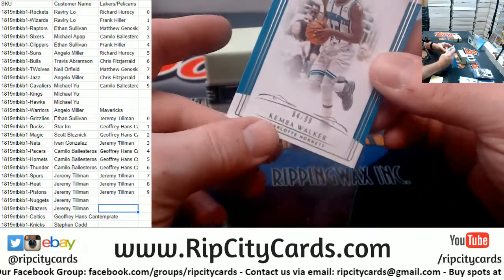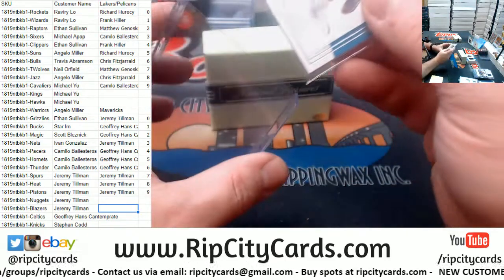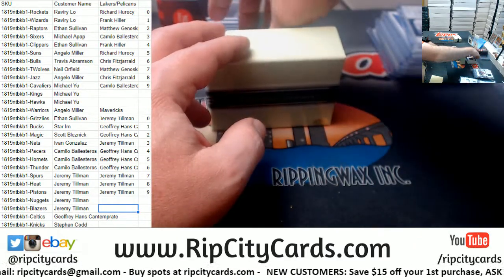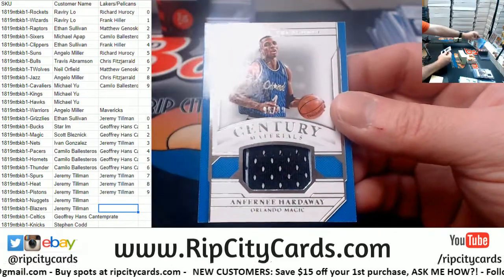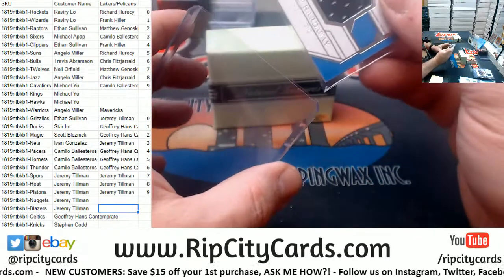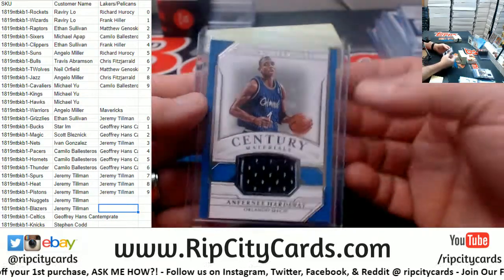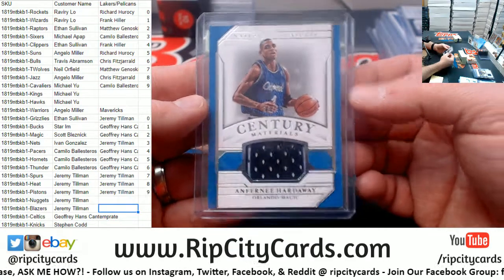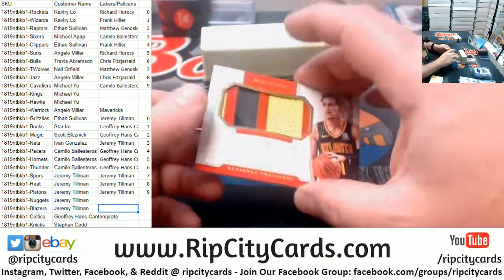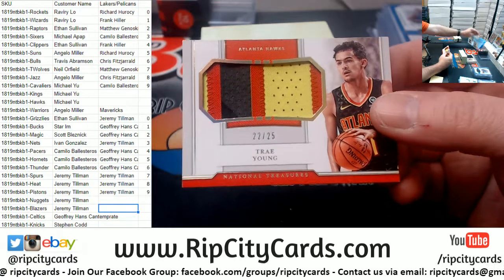Let's talk about Kemba Walker to 99. My boy Penny Hardaway, Orlando Magic, 96 out of 99. Every box turned around and sold in half a second for twenty-two hundred dollars. Trae Young to 25 — one, two, three-color fanciness for the Hawks.